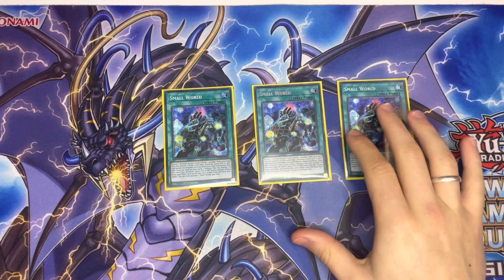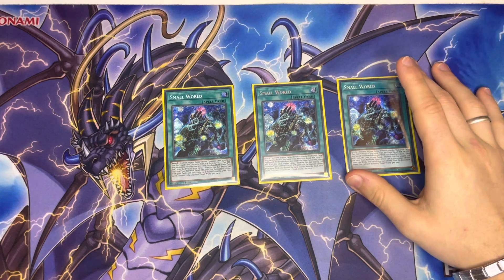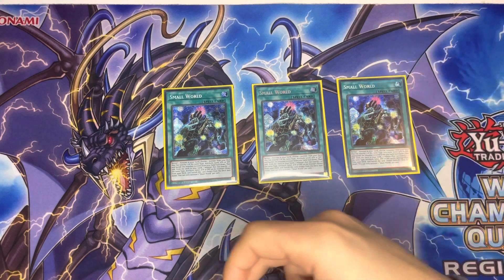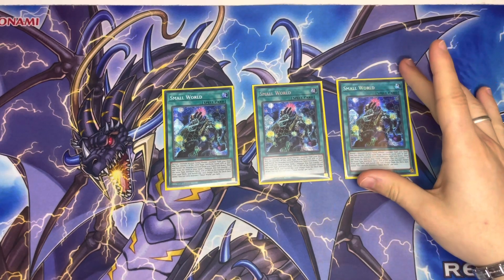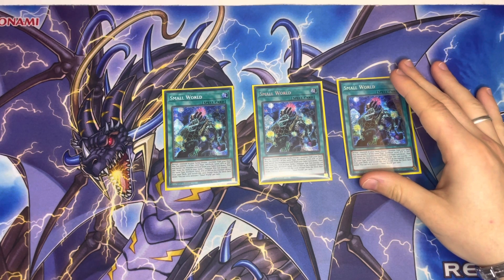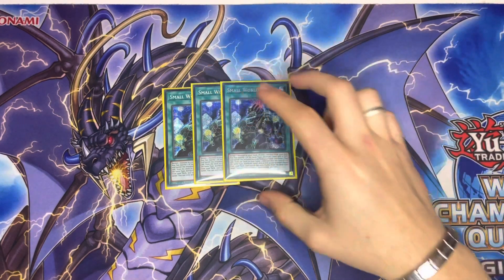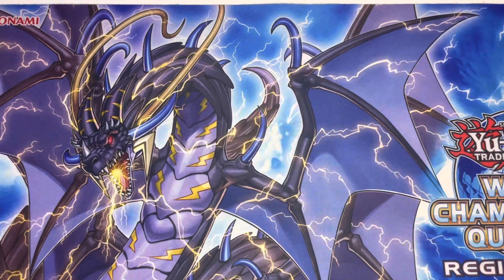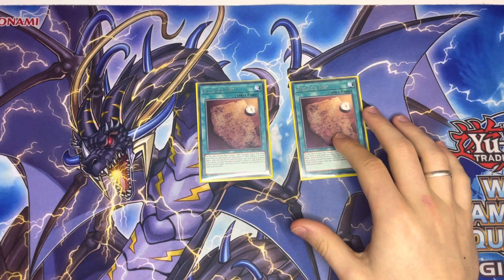Small World has a bunch of useful bridges. Gizmek Naganaki is a good bridge because the only thing it shares with certain targets is the machine attribute — you can go Nibiru into Gizmek Naganaki into Hydrant, or Gizmek Naganaki into Nibiru into Turbulence. There are a lot of bridges you can do. With Gizmek Naganaki in particular, you can also add the face-down banished machine back to your hand, which means Small World doesn't become a minus anymore.